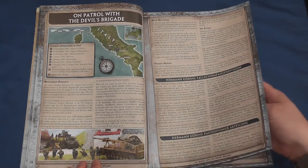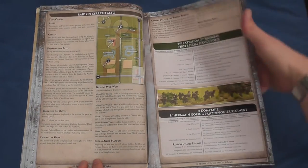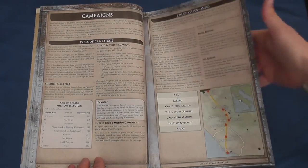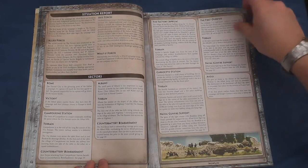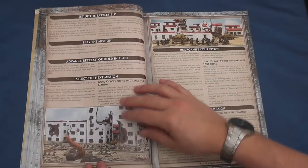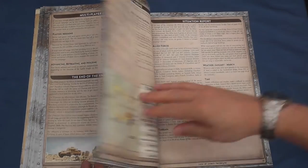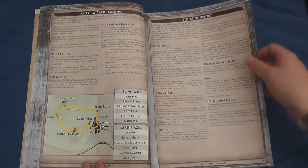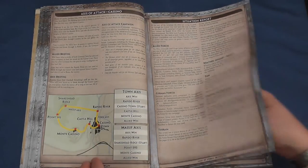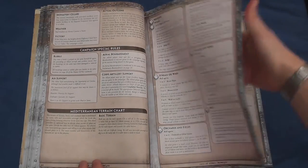The next 17 pages outline how to set up a Flames of War campaign, linking single missions together or running an Axis of Attack campaign based upon a historical operation or campaign. Two Axis of Attack campaigns are provided focusing on the road to Anzio and the fighting around Monte Cassino, with the latter adapting the basic formula of advancing or retreating across a series of strategic locations by giving the Allied player one of two pathways to choose from.